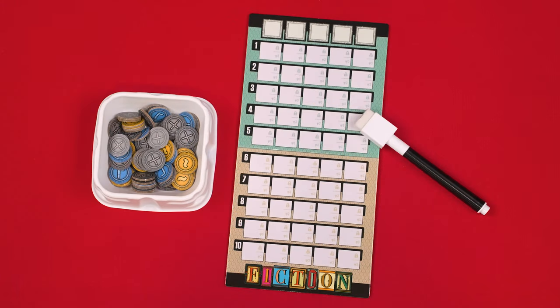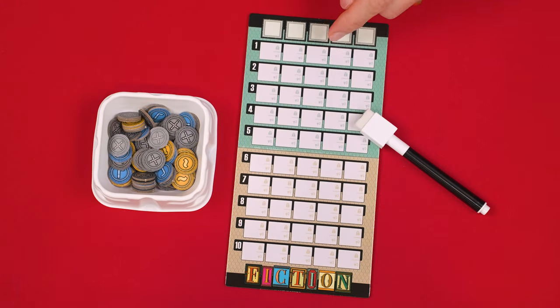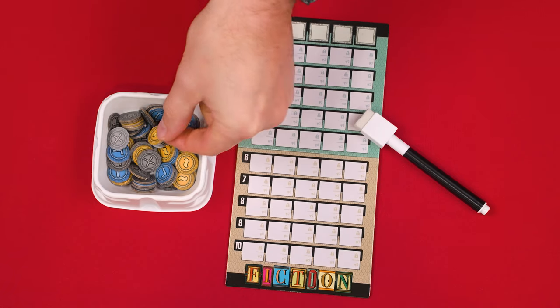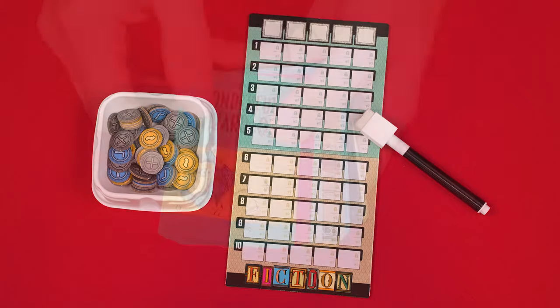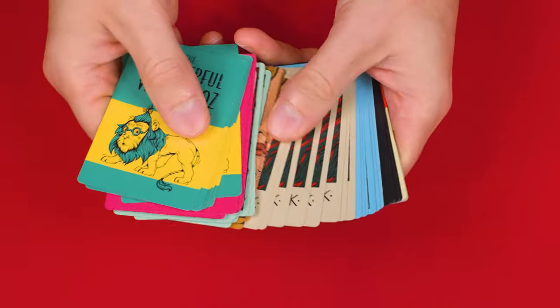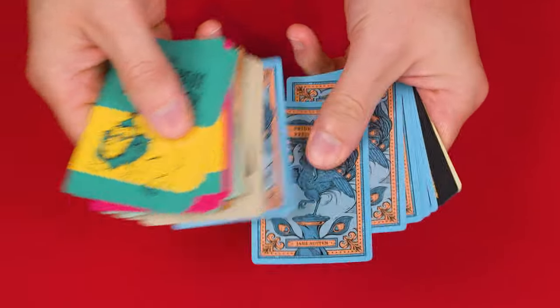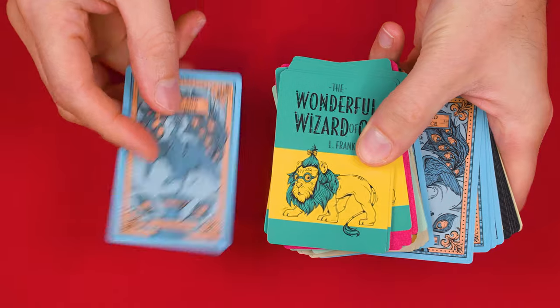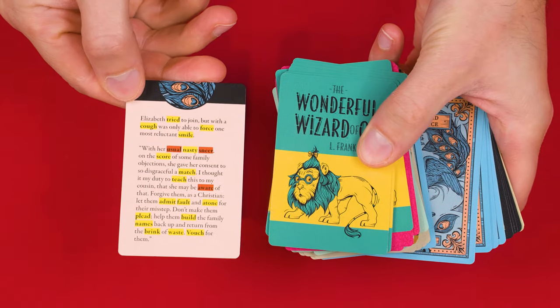To set up, pick one player to be the librarian, giving them this foldout board, a dry erase marker, and these double-sided clue tokens, which I'm setting into a tray that I have. They then take a book card from this deck in any way you like, perhaps randomly or even going through and picking the card that they want. The other players can see the back of the chosen card, but only the librarian can examine the other side.